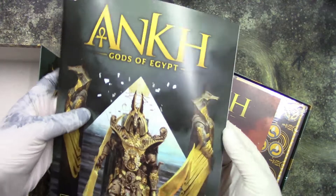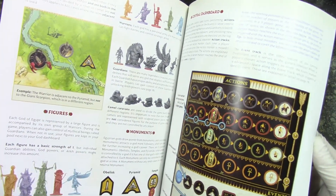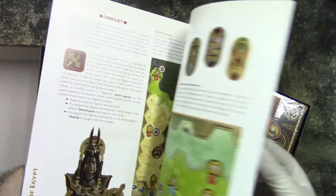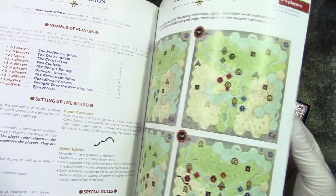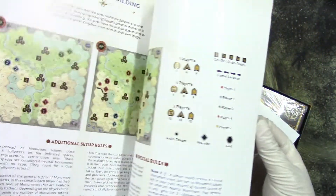So we get a rulebook with cool artwork, monuments, explanation of what to do — everything looks nice. It's like a rule summary. We get scenarios and different maps, setups probably and everything.